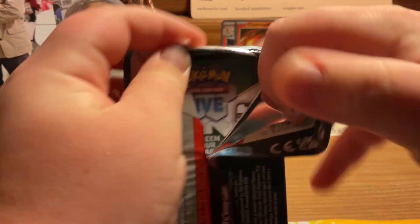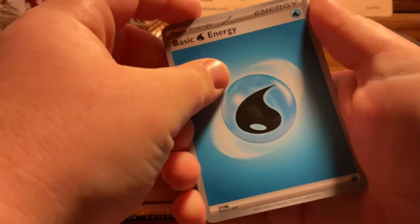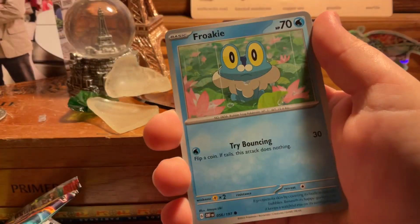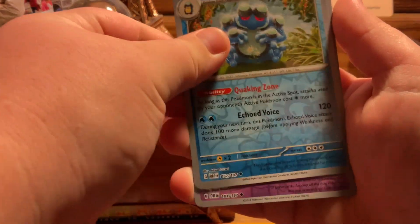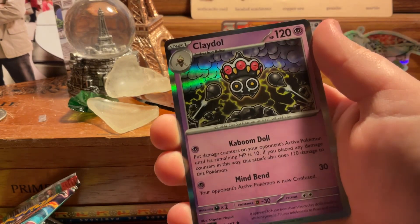We have not done a Pokemon opening in what feels like forever, so it feels really good to get back into Pokemon. All right, there we go — finally getting this pack open. One to the back — I'm gonna guess a Fire Energy. Water Energy. Okay, Surskit, Darumaka, Froakie, Bounsweet, Granbull, Mareanie, Grumpig, Seismitoad, Houndstone, and a Claydol. I'll put that in the recap pile.